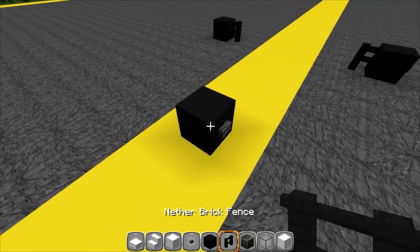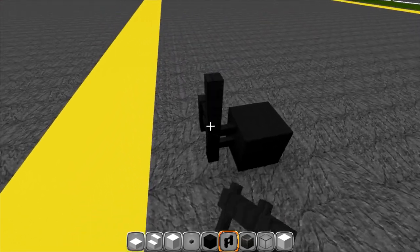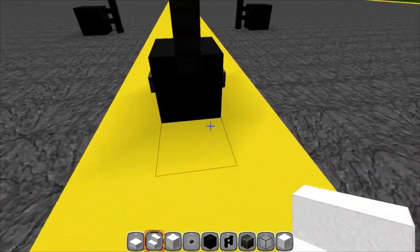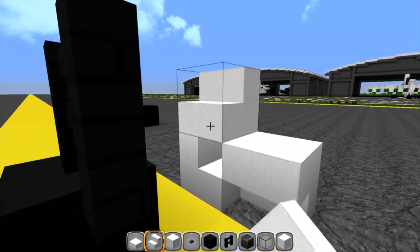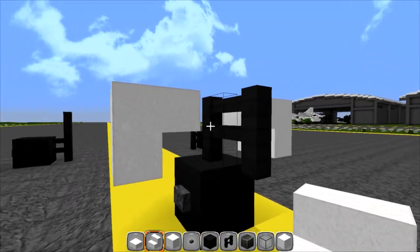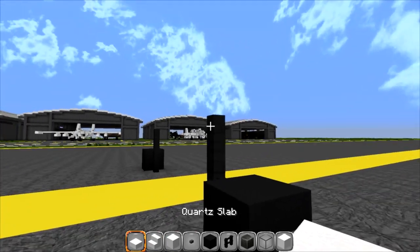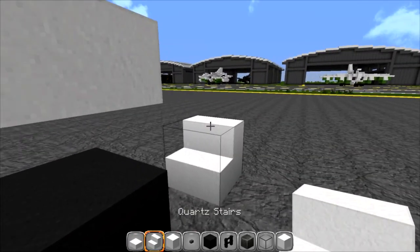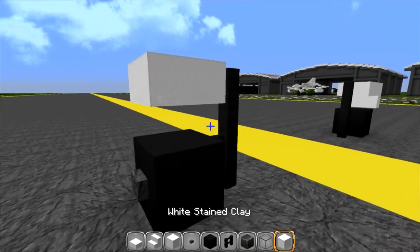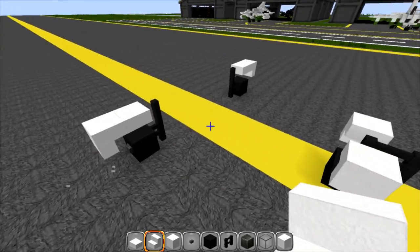Go to your nether brick fence and off the first block, put one up. Build these up by one. Now we're going to build the outer part of the landing gear — put a block here, one here, and one right there, same thing over here, so it touches the inside of the nether brick fence. Then put a piece of slab first on this side, and then build up the stair and set your block. That's what you're looking at.